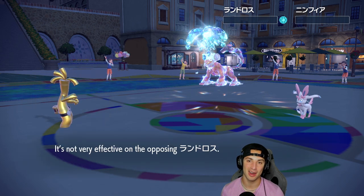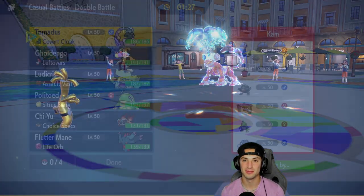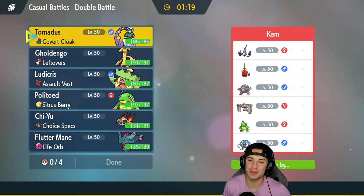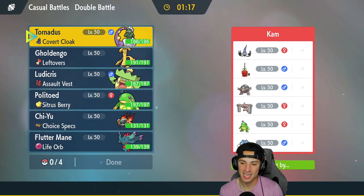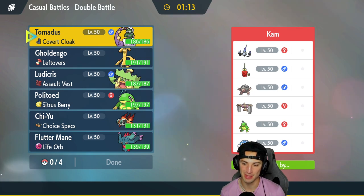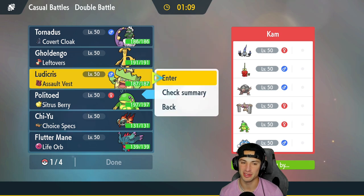Hopping into our second match — we're going up against an awesome team right here. Diplin, the brand new Pokemon, alongside Chandelure, Conkeldurr, Politoed, Poliwrath, and Golem. Really cool team. But Weather Squad is definitely gonna be our friend here.